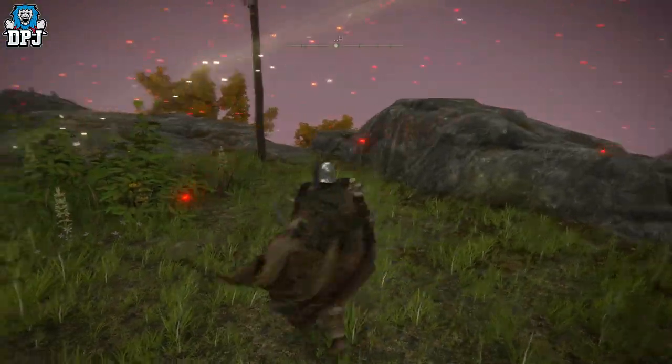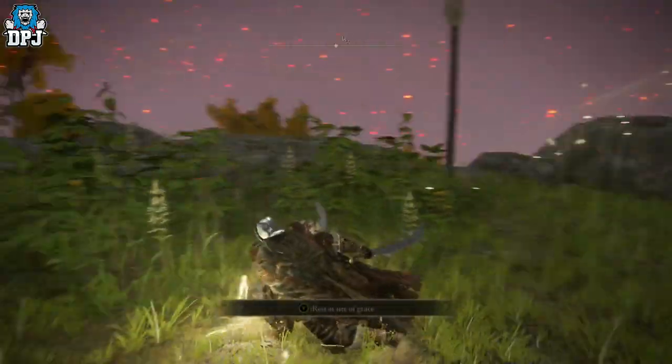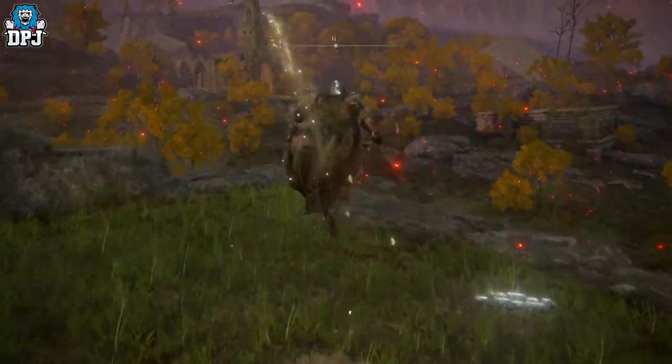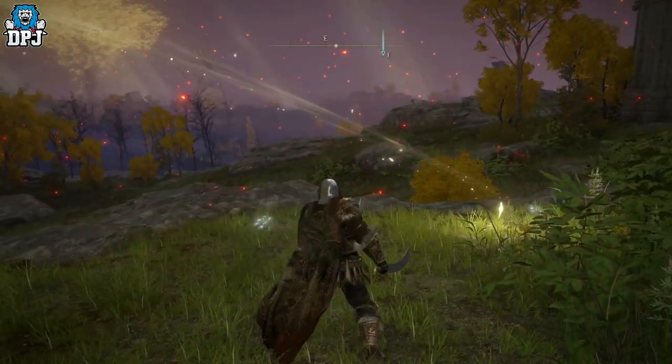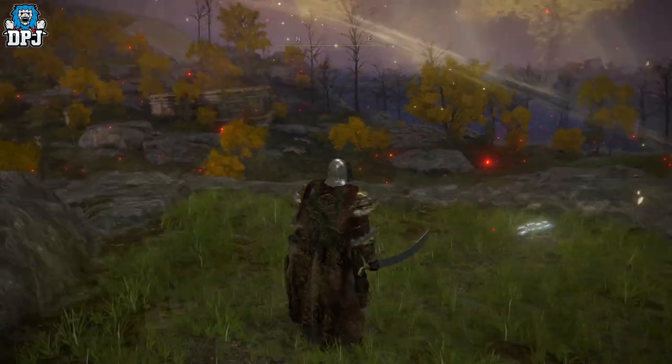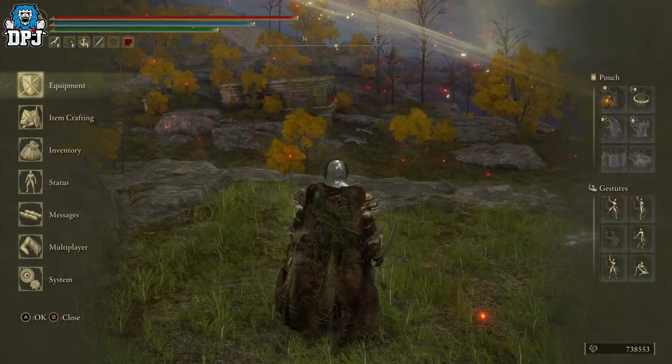I'm not sure if every catacombs has these skeletons which drop this weapon, but either way it's pretty cool. Dual wield this bad boy, get that amazing jump mid-air attack. It scales with strength and dexterity — attributes required are 14 in strength and 12 in dexterity. You can apply an ash of war to it, making it much more customizable.